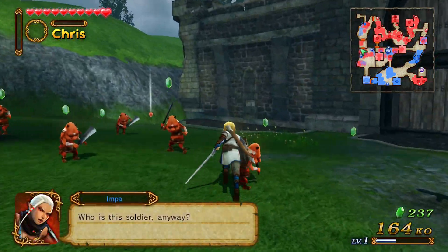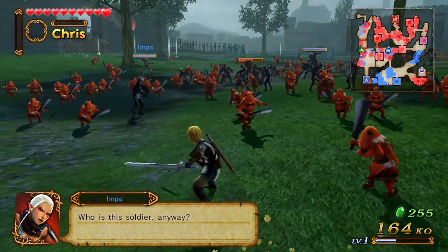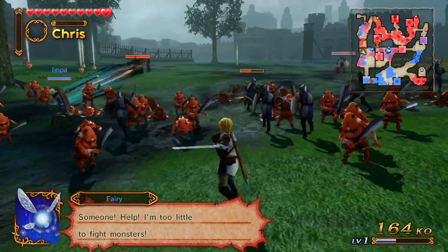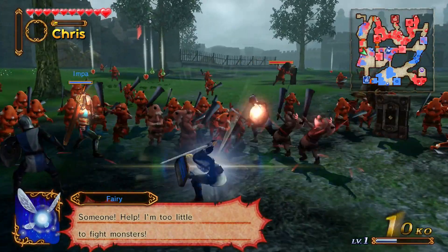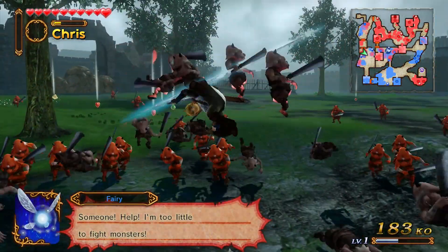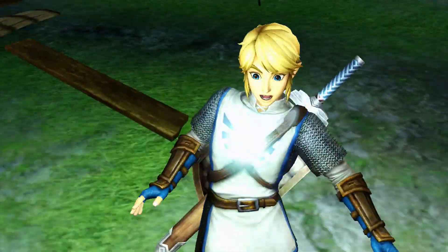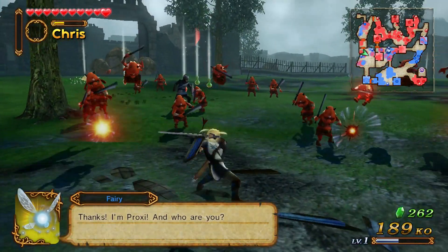We have different bases and stuff, and we need to secure our bases by killing all the enemies in each base. We can't really progress right now because Zelda and the fairy are talking. Now we got our fairy friend. There are some big arrows — Spence. Now we have Proxi!